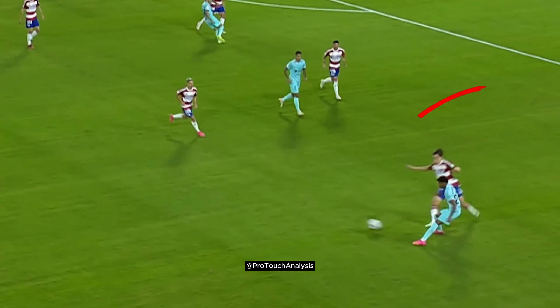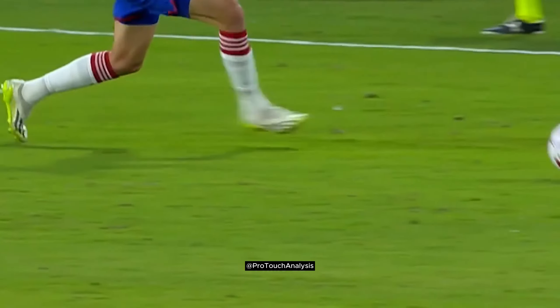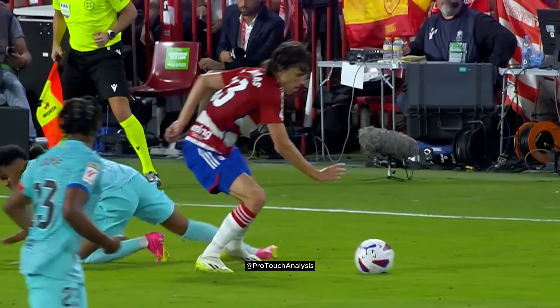The opponent steps up to try to intercept the ball, leaving space on one side. Lamine uses his body to shield the ball and turn into the space, but the defender does a great job to defend the turn.